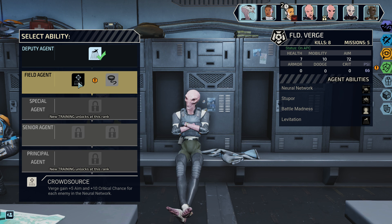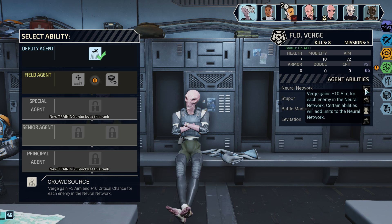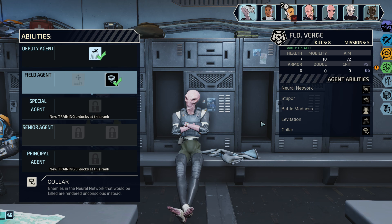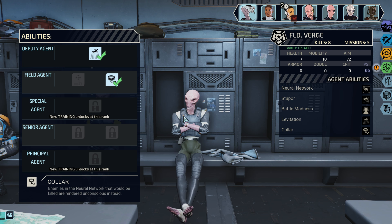So you could get plus 5 aim and plus 10 crit for each enemy in the network, instead of just the plus 10 aim. So it reduces the aiminess, but adds the crit. Or enemies in the neural network that would be killed — yo, this seems awesome! This seems like a really good way to get a lot more Intel. I do like the extra crit, but I don't think it's gonna be worth the aim loss a lot of the time. We're gonna take Collar for sure.